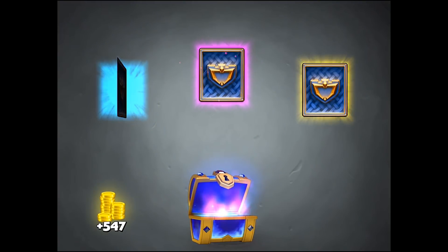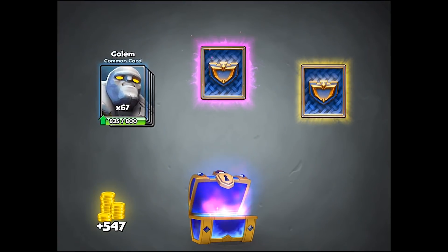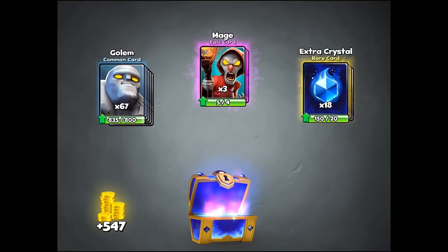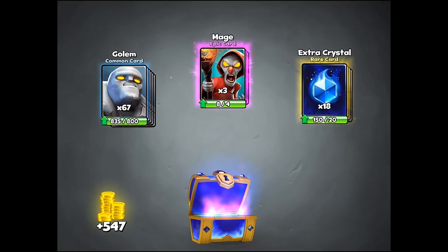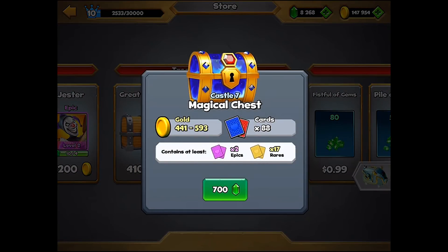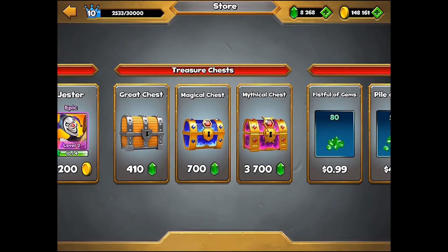Third magical chest — seems like I get epics pretty consistently. Golem, extra crystal, and mage — two epics. They're all going to have epics. That was number three, so now we're doing number four.